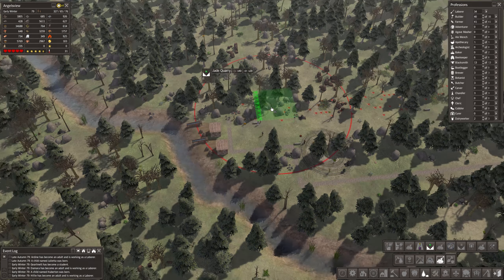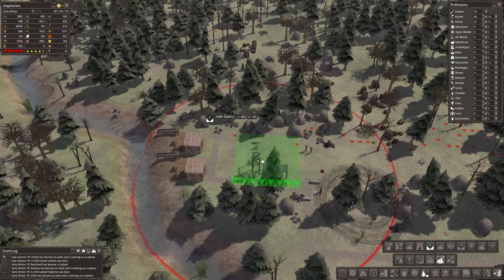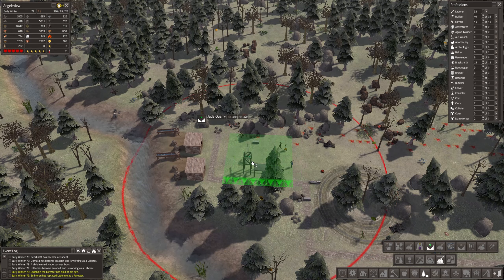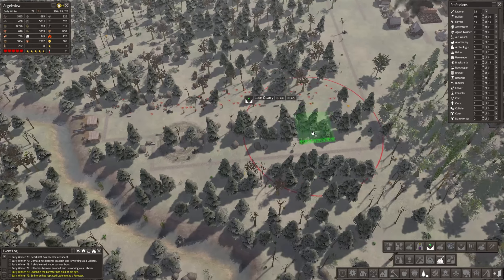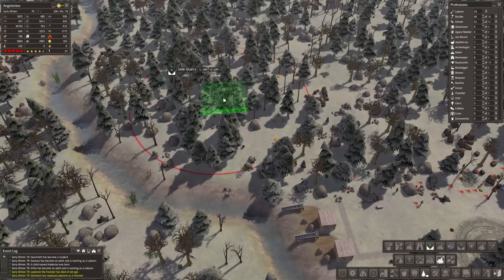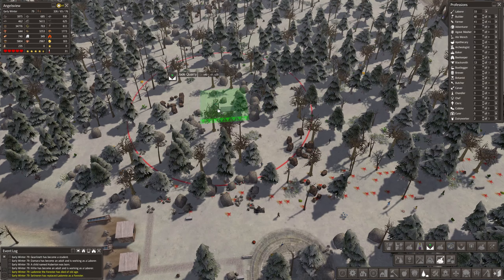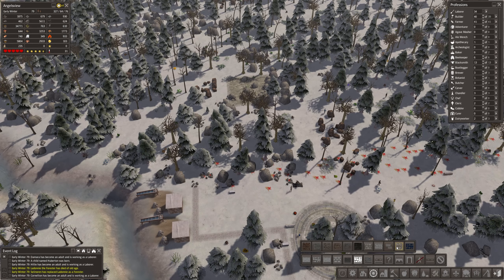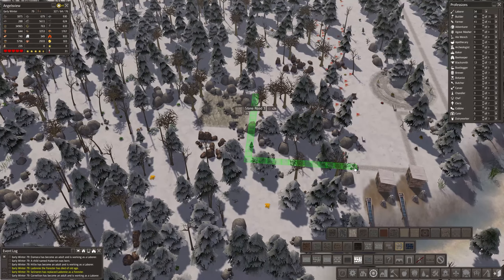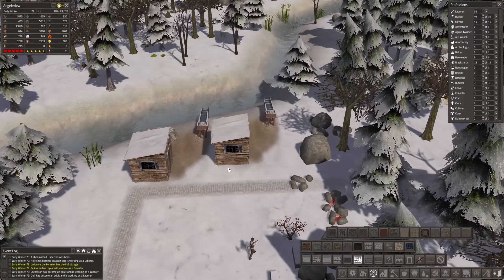We're going to stick with the same road we've been using for now. Some of the mines I'm going to put over by this river — I want to separate them and I do need to tidy this area up. I've quickly put in a road so builders will come along. This is beautiful though, isn't it — just look at all these colors. I almost want to screenshot it. We have people dying of old age — well, that's not too bad, we've not killed anybody.